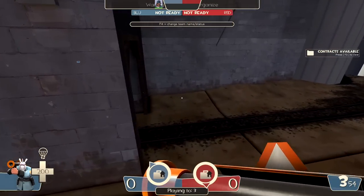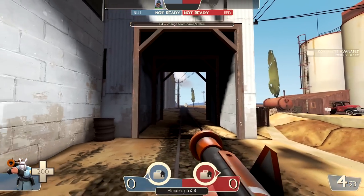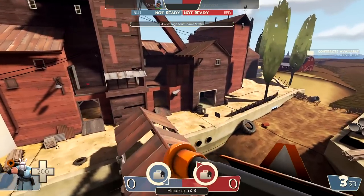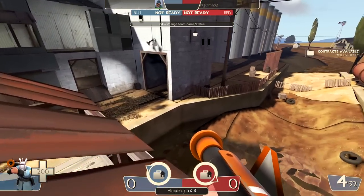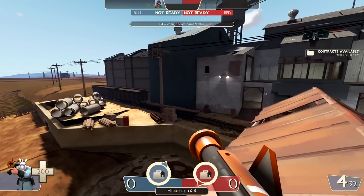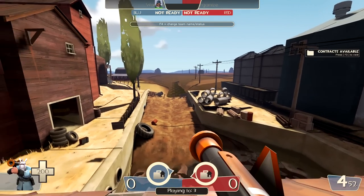Blue side has this nice little coverage area. There used to be a train here — I don't know why it's gone. The process I did is a little bit imperfect. But it's kind of cool how mid just looks pretty much the same, yet you look at it and you're filled with dread because something is wrong. On red side, there's a counterpart awning area where you can see the gray grid texture that replaced the un-viewable surfaces.